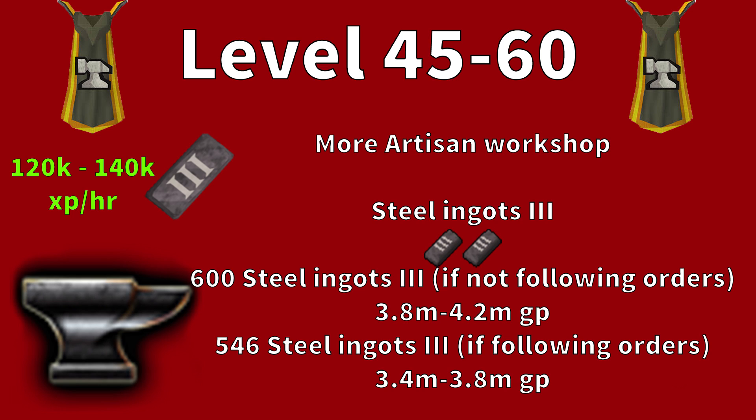From levels 45 to 60 you'll want to make Steel Ingot III. You'll need 600 steel ingots without following orders to reach level 60, costing around 3.8m to 4.2m. If you follow orders you'll need around 546 steel ingots, costing between 3.4m to 3.8m.